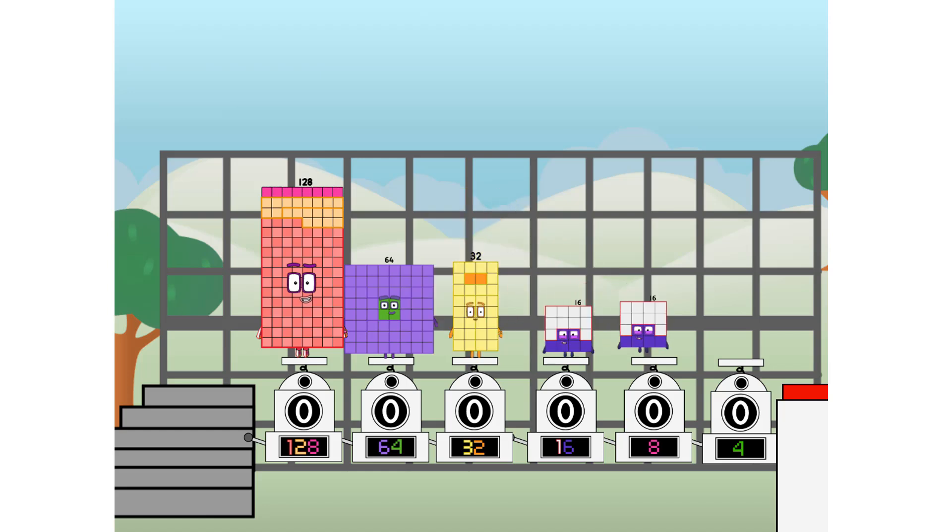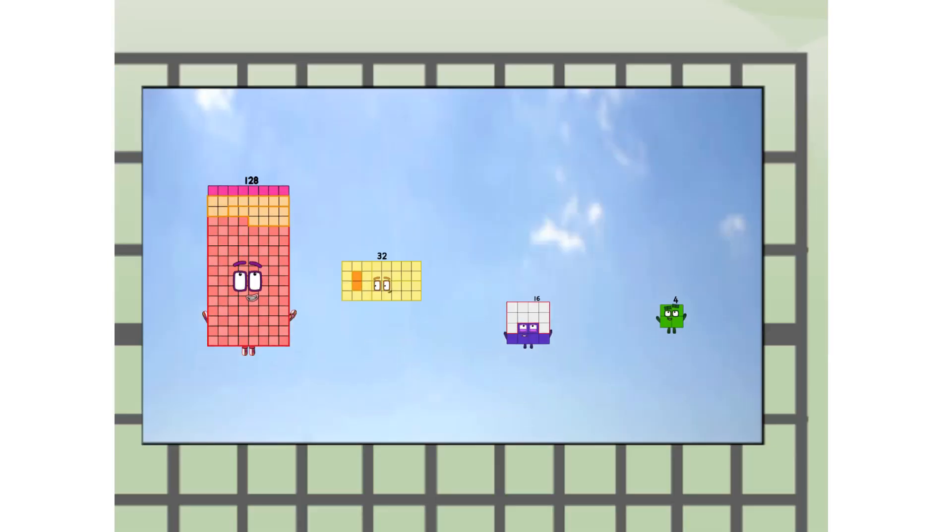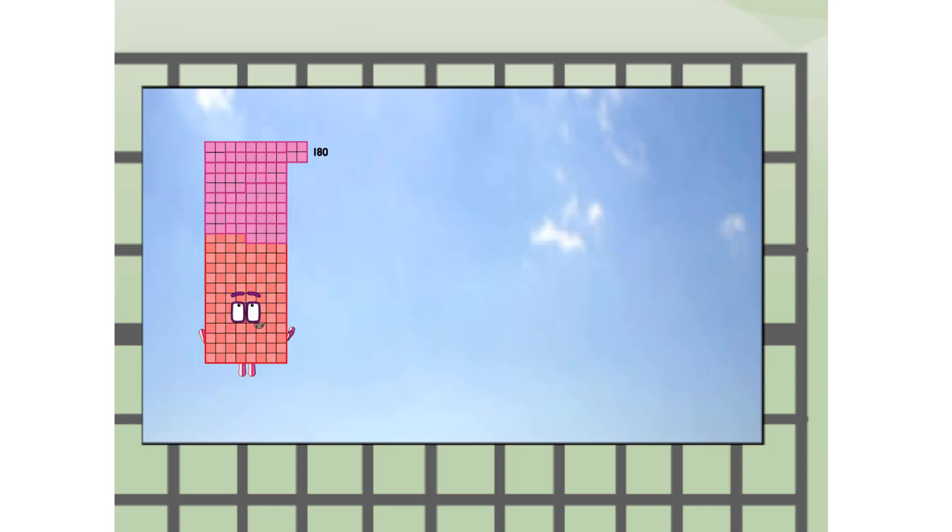And 32, and 16, and Octoblock, and four, and one more to press the big red button. Then you choose who's going up: one of me, and none of me, and one of me, and one of me, and none of me, and one of me. And fire! One hundred and eighty, way up high. Amazing. But not a square.